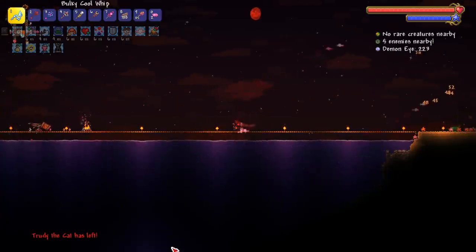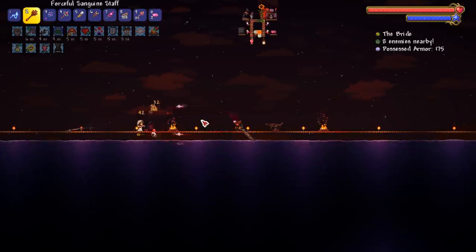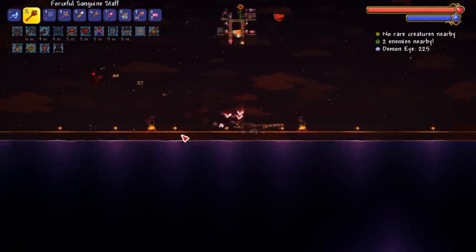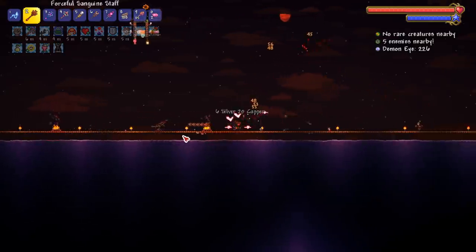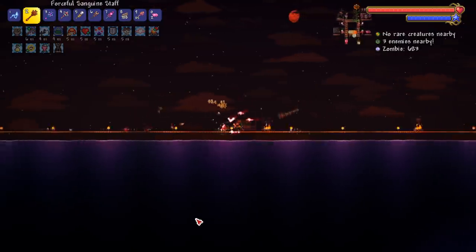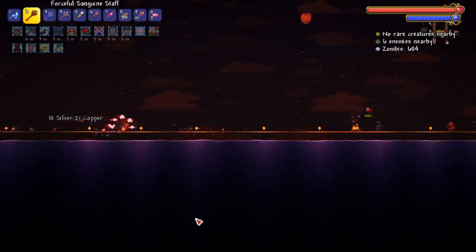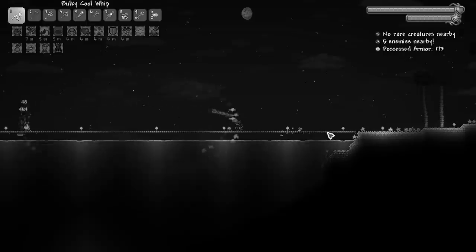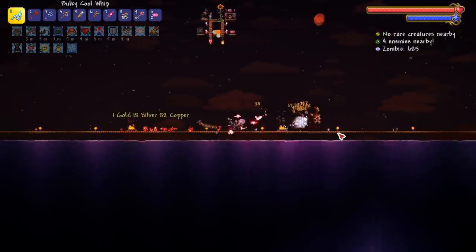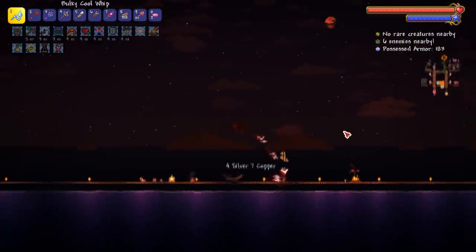I just had a whole damn speech about getting the Sanguine Staff and it wasn't recording - you hate to see it. I need to set up Shadow Play. This is the second time this happened - it also happened when I was doing the blade staff farming. I got the blade staff twice and now I got the Sanguine Staff. People were telling me you have to be close with the sanguine staff, but I think whoever was telling me that was just wrong because I feel very far away from enemies and it's working fine.